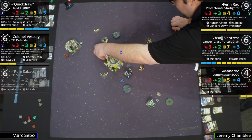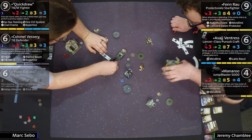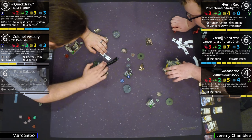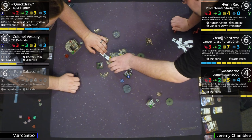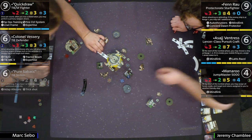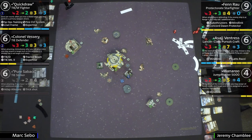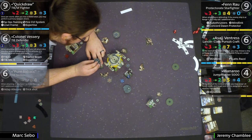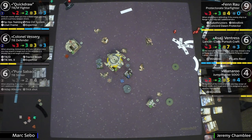Can Vessary get Manaroo off the board next turn? I think he definitely can. He's moving to do so — got a target lock, got Expertise. With the tractor beam hitting first to drop Manaroo to one agility, and then a target lock plus focus conversion, he's in the 90th percentile to kill her. He could barrel roll to get in front of Asajj, block her, and shoot before Manaroo acts. He takes the focus instead.